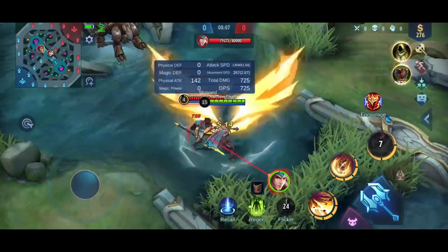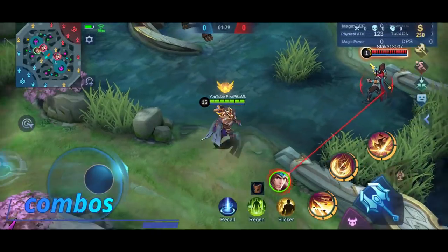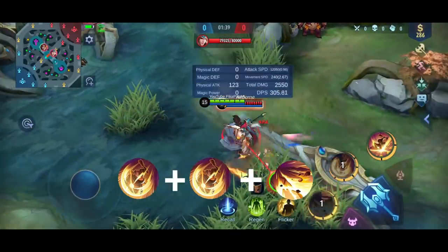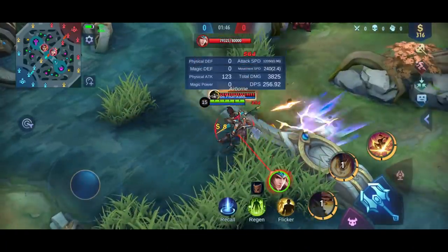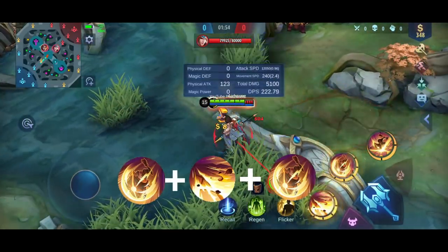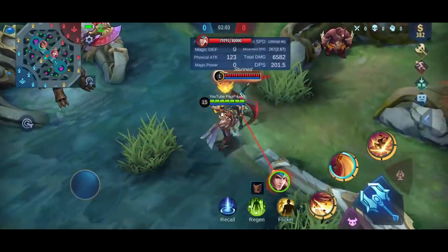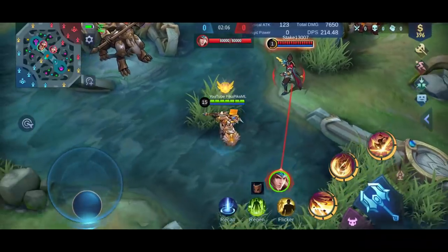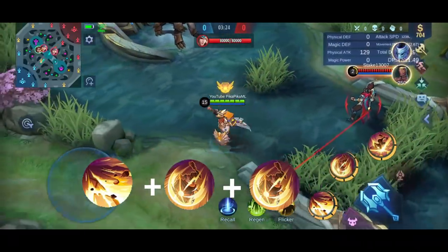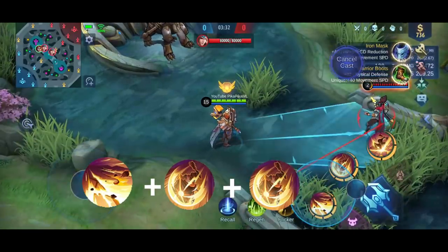Here are some combos you can do with Tigreal. You can use your second skill, flick him up, then first skill. Another combo: use your second skill, first skill to slow him down, and flick him up. You can chain this — first skill, slow him down, flick him up — repeatedly as needed.